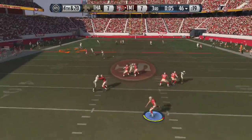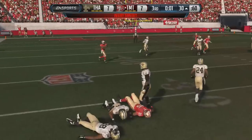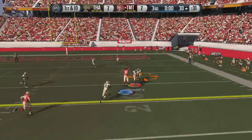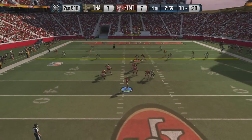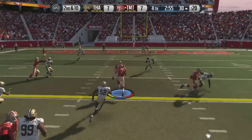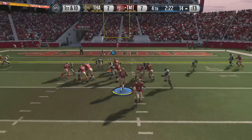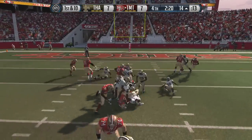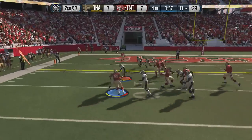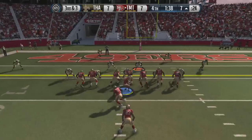He goes for it on fourth and 20. I'm in position, I pressed LB — I don't know why it didn't let me bat the ball down. I pressed LB, I wanted to bat it down as he throws it up. That should have been a pick. It's okay — second and ten. He starts scrambling. Check out the juke moves from Colin Kaepernick. I struggle against mobile quarterbacks early on because the linebackers I had just aren't athletic enough. That's why I wanted to go ahead and buy Junior Galette.